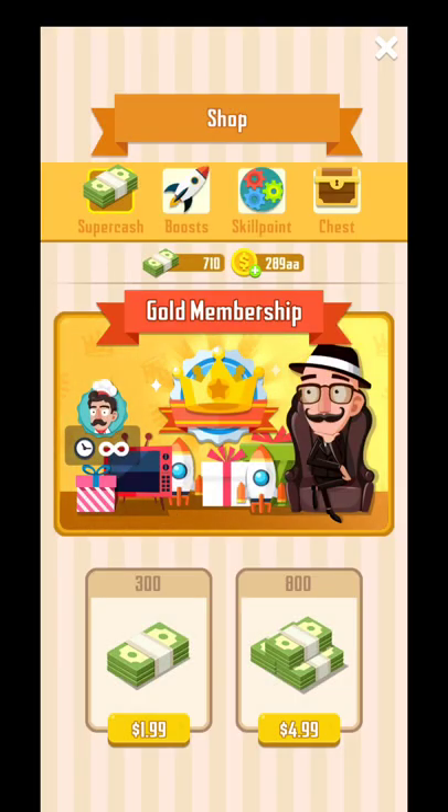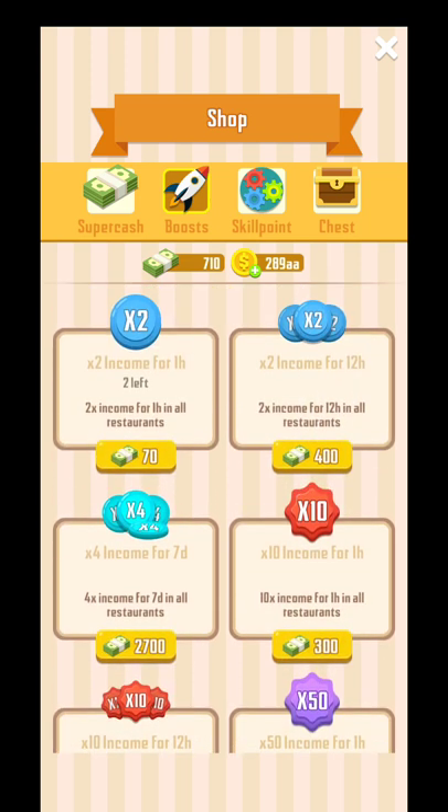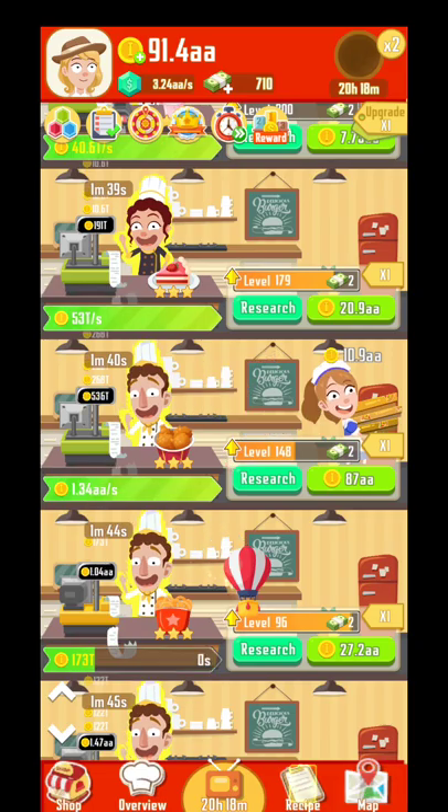You have the shop where you can pool money. You have boosts you can buy with dollars, and you have skill points. The skill points you can buy with dollars and also with the coins that you get from the game. Every skill point will increase in cost as long as you buy them, so be very careful when you put your skills.